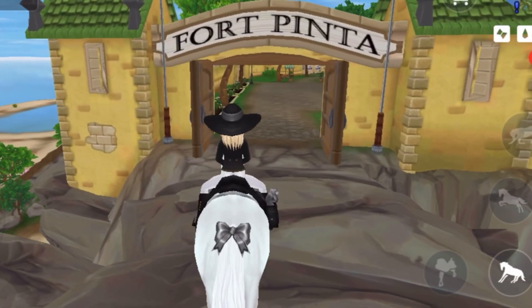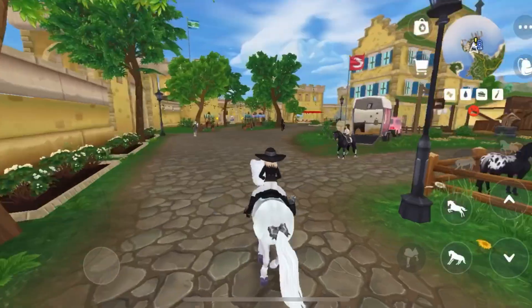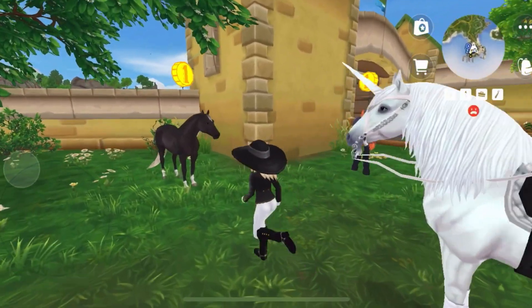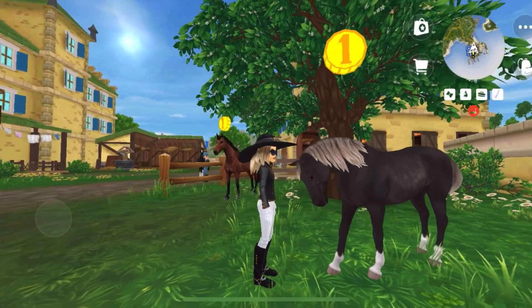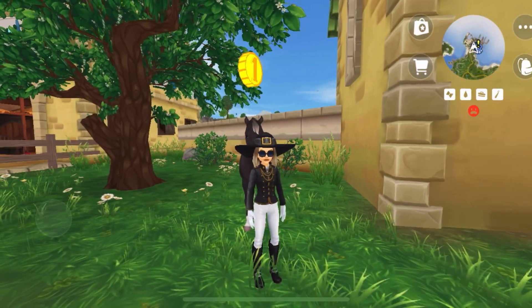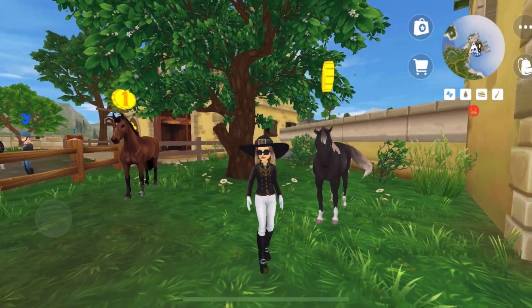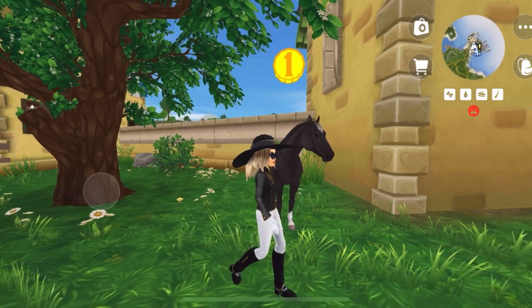We're here in Fort Pinta - let's check out the Morgan here. This one is a black coat with white hair, and while it's not the type I would personally want, it is a very pretty coat color. The same gaits and hairstyles apply. Here you can get it at level one, so if you're like level six and really want a Morgan - whether you love this coat color or don't mind which color - you can buy it here for 850 star coins.